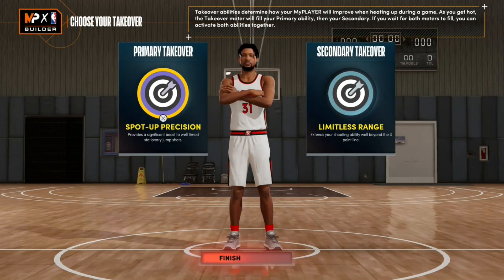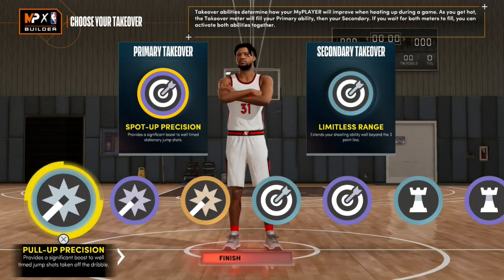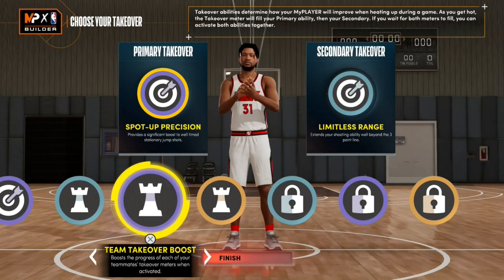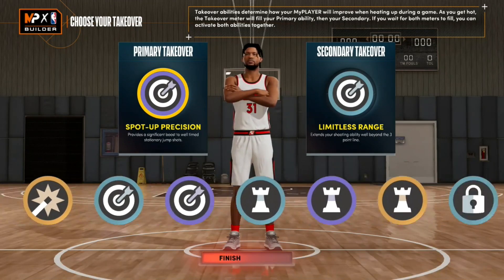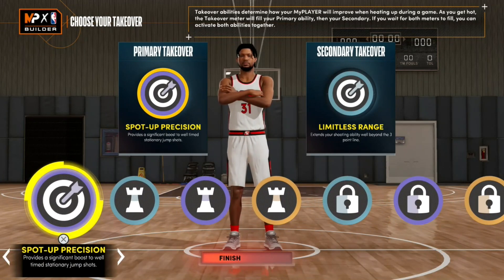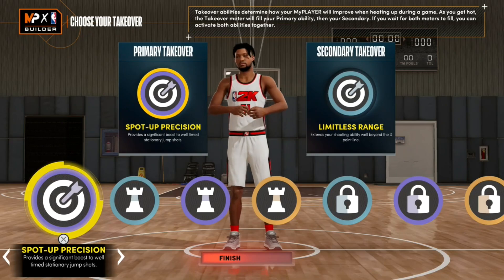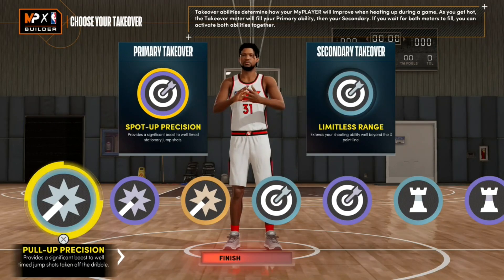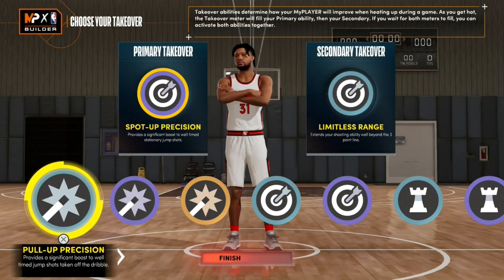When it comes to the takeover for the build, I went with spot-up precision and limitless range. Depending on your playstyle, you could go with perimeter badge drop or extreme clamps. I personally wouldn't go with the playmaking ones — basically do anything except playmaking. You definitely want the sharpshooter takeovers as your two. If you're going with one, limitless range is probably the best, unless you're more of a catch-and-shoot guy, in which case go with spot-up precision.